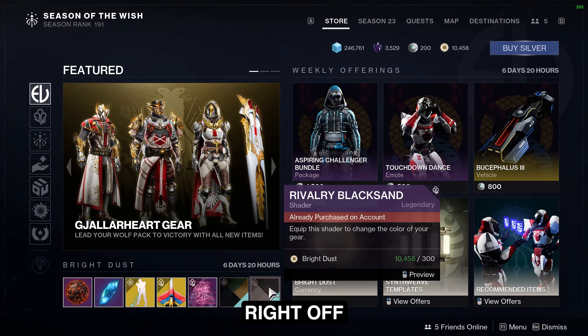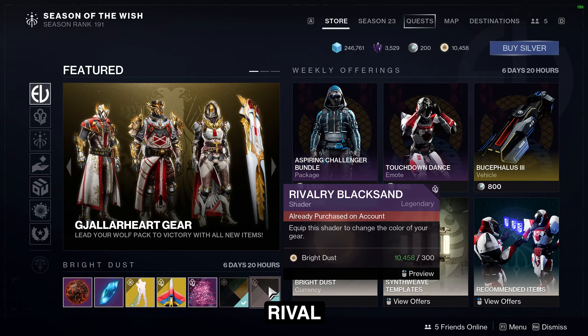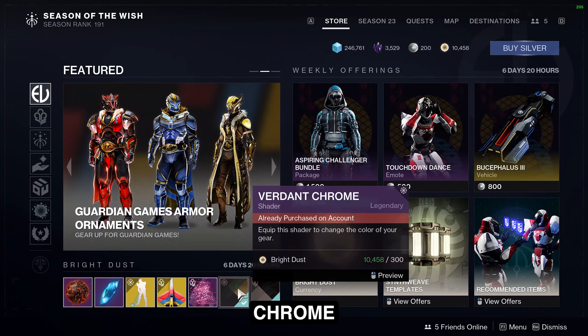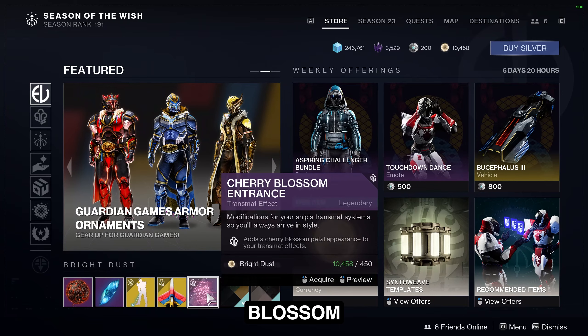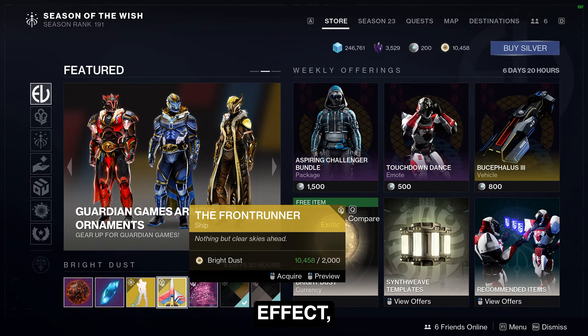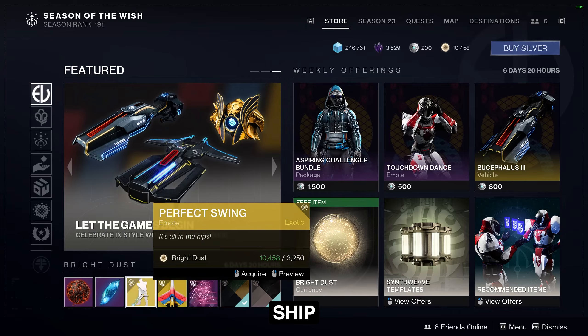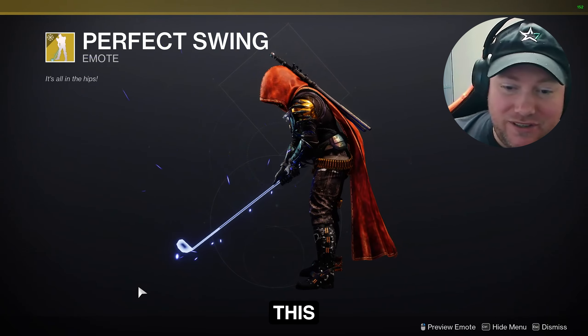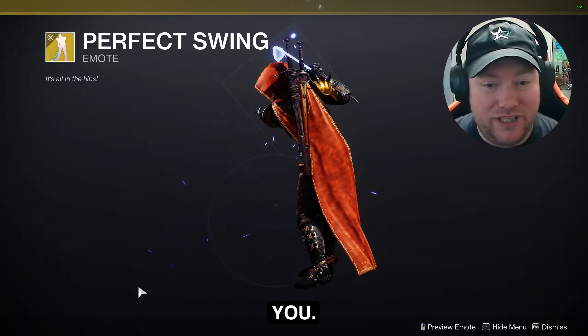For some bright dust, right off the bat, we've got the Rivalry Black Sand Shader, the Verdant Chrome Shader, the Cherry Blossom Entrance Effect, the Front Runner Ship, and the Perfect Swing. If you're one of those golfers, this is definitely the one for you.